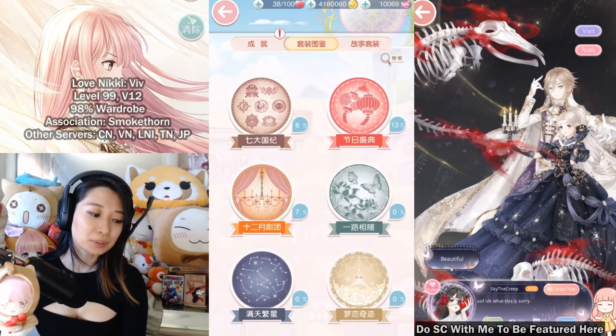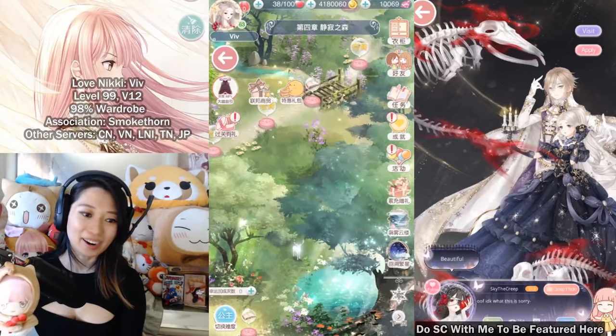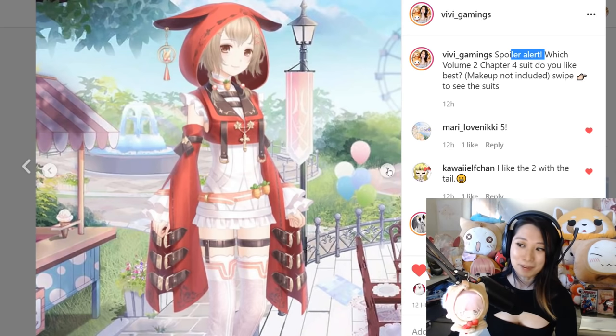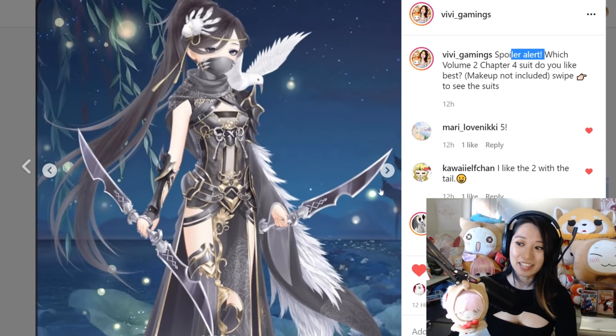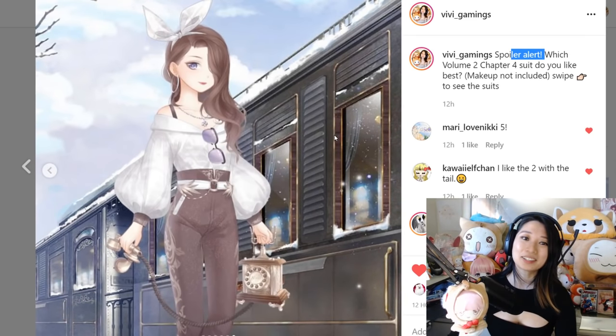Those are the five new official suits of Volume 2 Chapter 4. Let me know which is your favorite — the Beast Warrior girl, the Bun Bun girl, the ninja girl, the Night Star Dress, or the telephone girl. Let me know in the comments below!